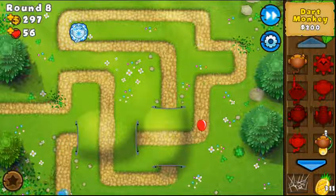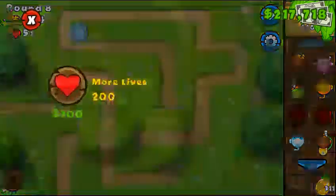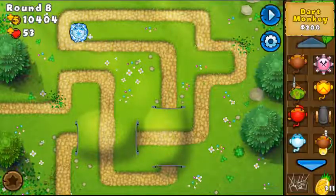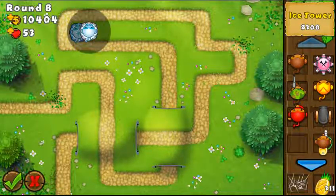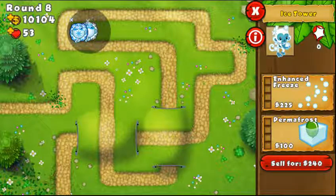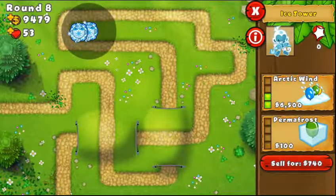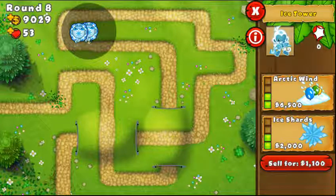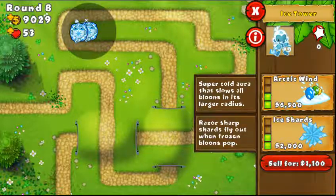I'm gonna use an injection to show you the last upgrades and a quick technique you can use for ice towers. Even with the range increases the range is not so great. The first two upgrades cost 225 and 400 for snap freeze, and for the second path 100 and 350. But from the third upgrade on the cost becomes a lot higher — the 3-2 aura upgrade is 6.5k and ice shards is 2k.